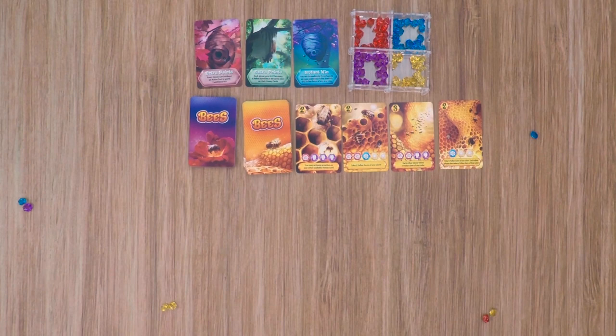Bees: The Secret Kingdom is played over an undefined number of rounds. During each round, each player will get to take a turn. This continues until the last honey card is drawn from the honey deck. After this happens, each other player will get to take one more turn, and the player whose turn triggered the endgame does not get to take another turn. In this way, all players will have an equal number of turns. After that, players total up their victory points, and the player with the most points will be the winner.